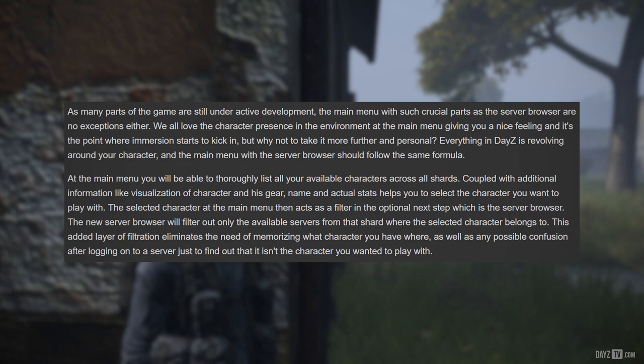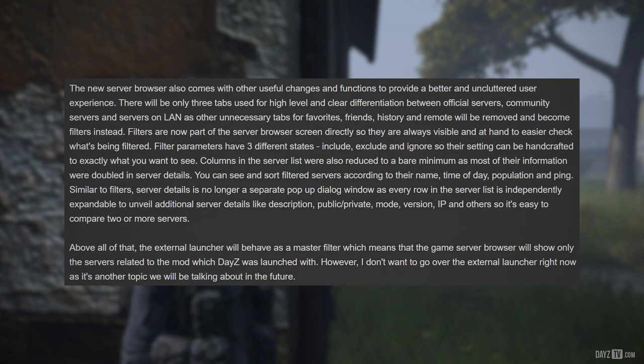The selected character at the main menu then acts as a filter in the optional next step, which is the server browser. The new server browser will filter out only the available servers from the shard where the selected character belongs to. This added layer of filtration eliminates the need for memorizing which character you have where, as well as any possible confusion after logging onto a server. The new server browser also comes with other useful changes: there will be only three tabs for clear differentiation between official servers, community servers, and LAN servers.